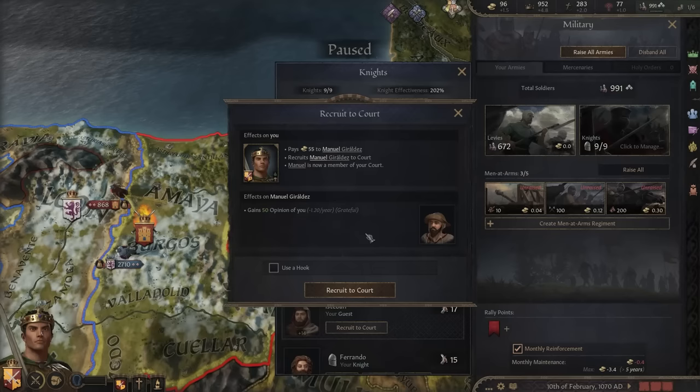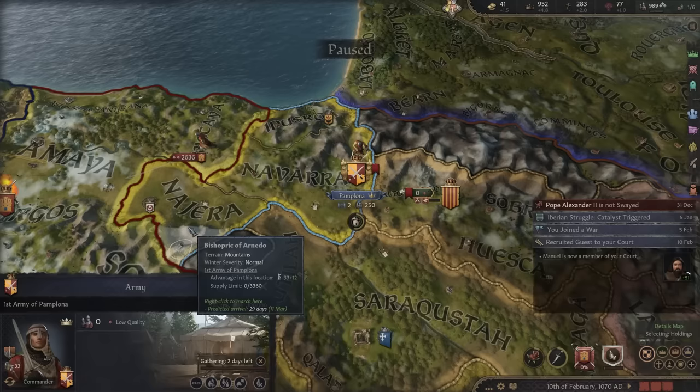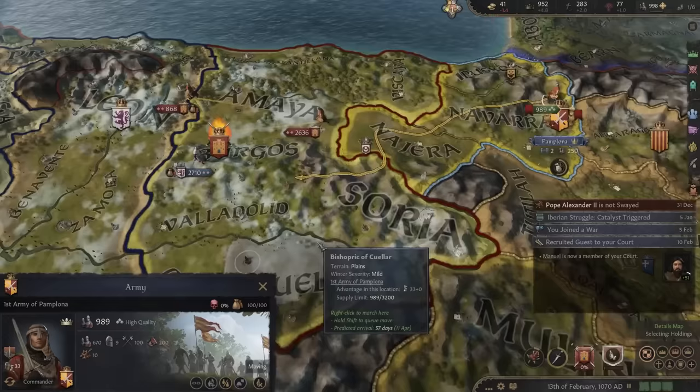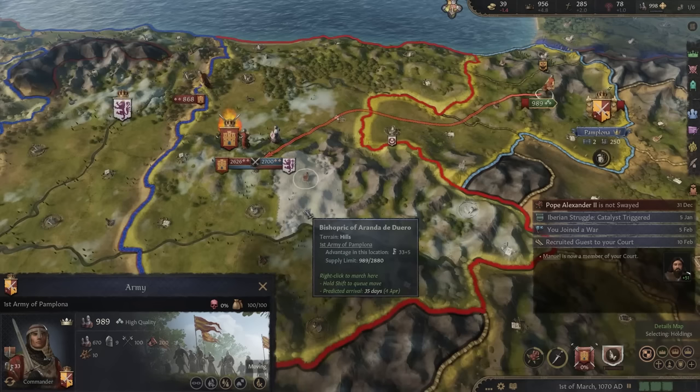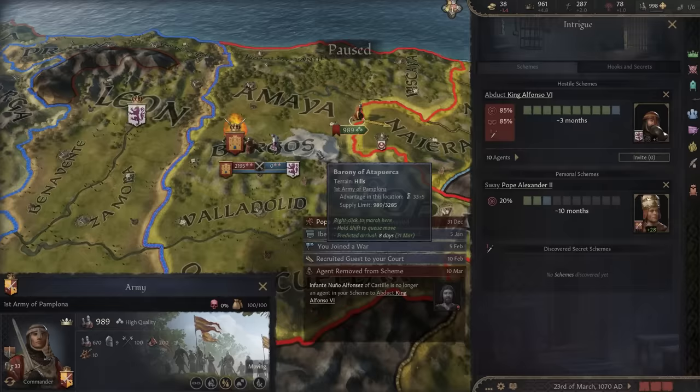We'll recruit Manuel and make him a knight — topping up with knights like this is crucial to win this war. The Brotherhood of Swords will join your fight, King Alfonso, against Zanko the Strong. We'll quickly try to join up with the man himself and defend his homeland. It's not looking great, but we'll get there as quickly as we can — hopefully the battle hasn't ended. The attacker is going in hard, but if we can get in there quickly, we can turn the tide.